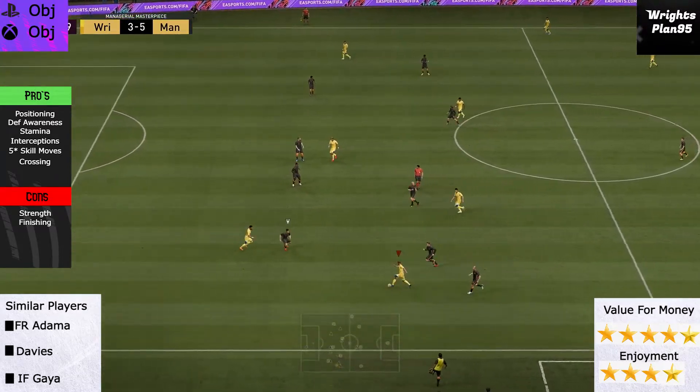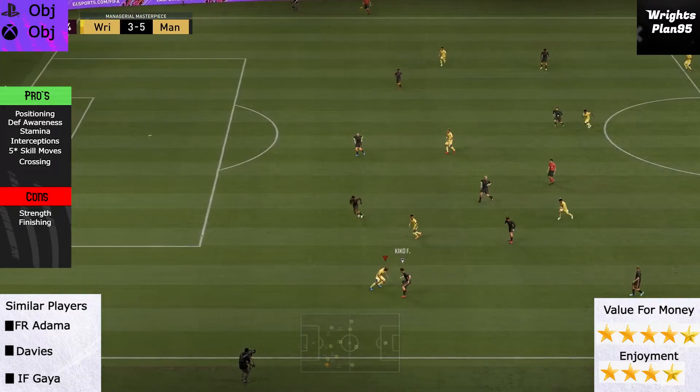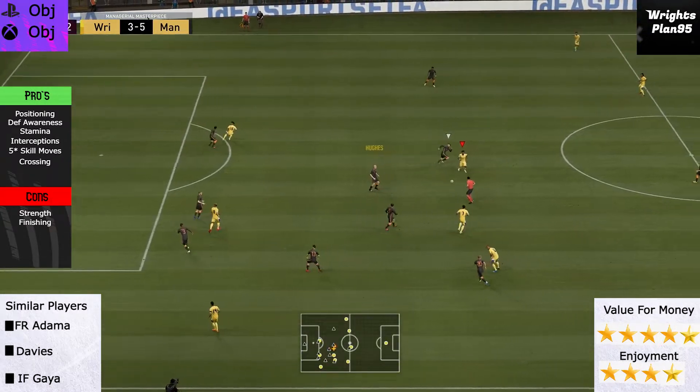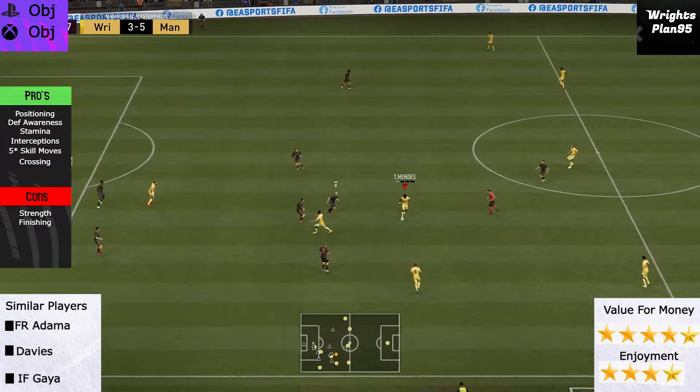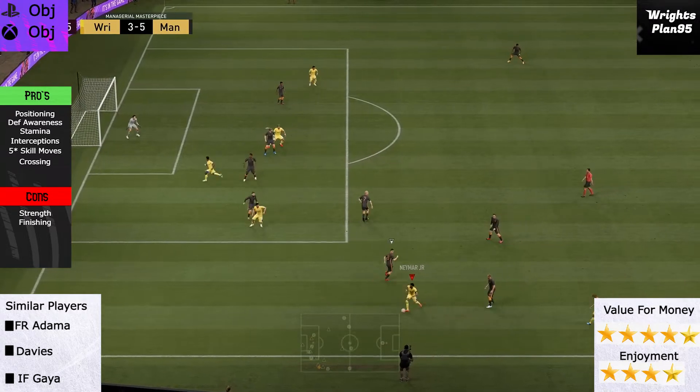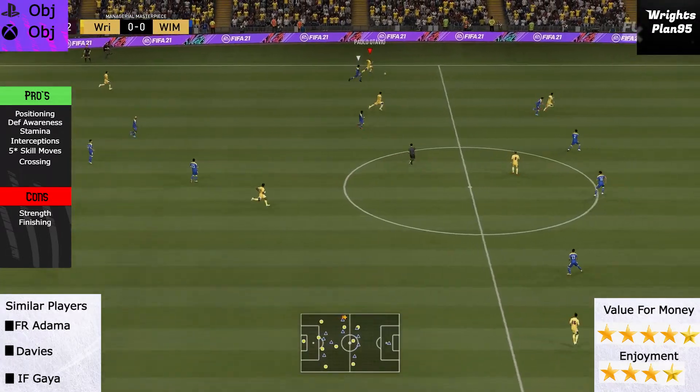Another pro: five star skill moves. Who doesn't love a classic skill move to get past a winger or full back? Especially as a left wing back with five star skills, it's wonderful to use. Crossing is also a big perk — he's got two assists from crosses, which is all you can ask for really.